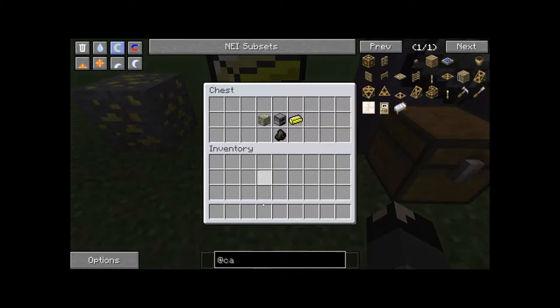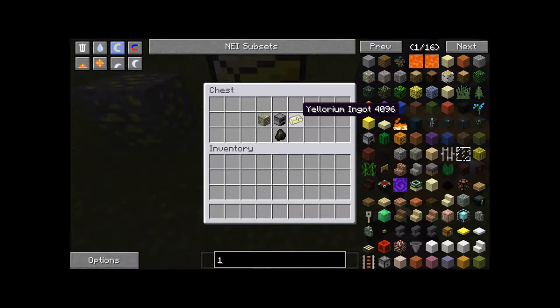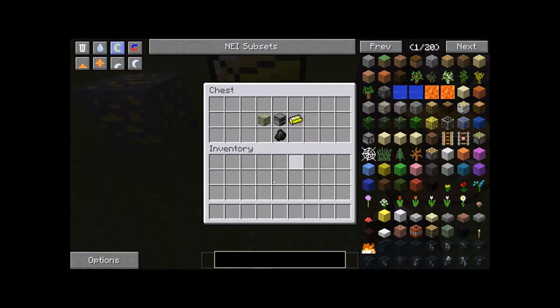You can also, if you have a pulverizer in your mod pack, pulverize the ore down into Yellorium dust, and it does the same thing — it'll smelt down that way.